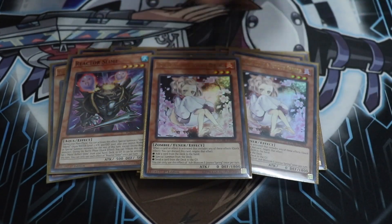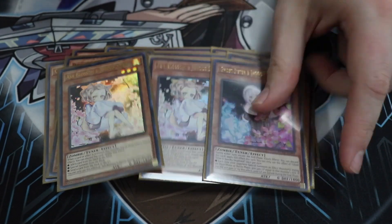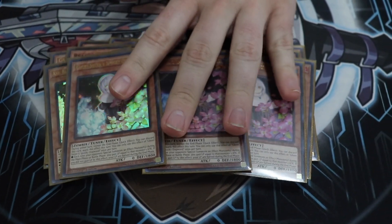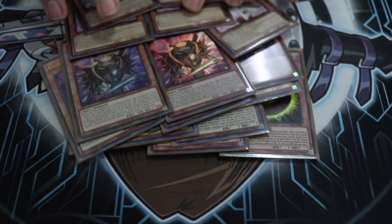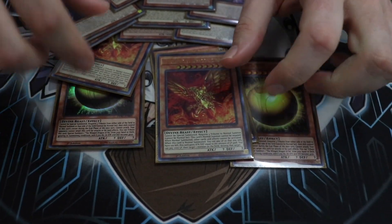For hand traps, three Ash Blossom and Joyous Spring — probably the only deck that can main deck these. For those wondering why, what do the Life Points do to you? Point-to-point transfer, baby. It's on the Normal Summon. Let's go!